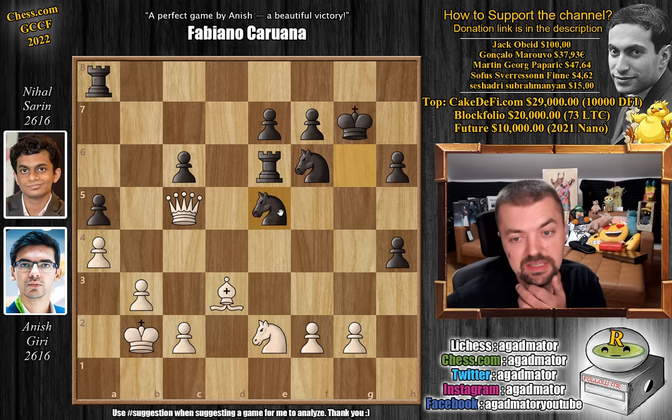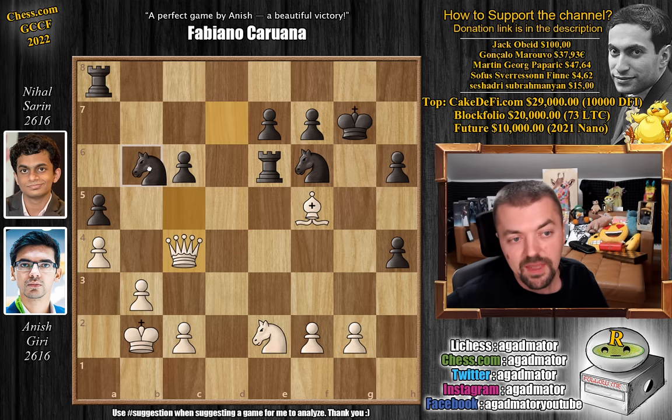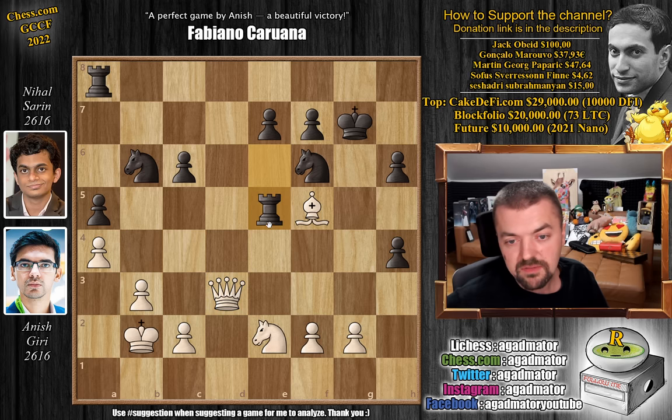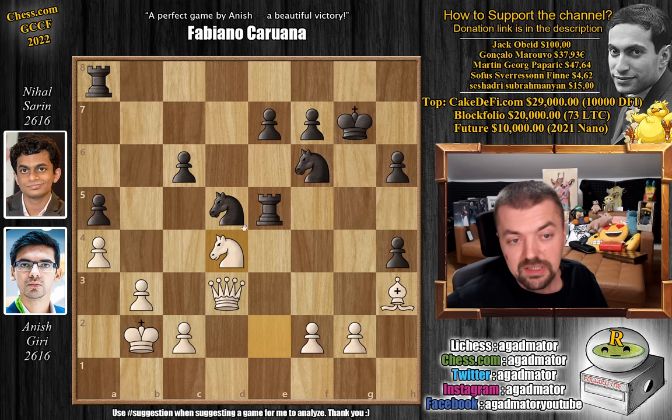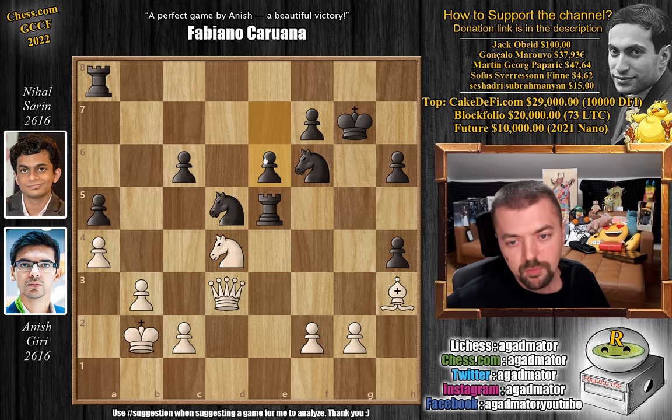Nihal tries knight to e5, but now just bishop to f5 — goes after the rook. You don't lose the rook because you have a way out. Knight e to d7 attacks the queen. Queen c4, and now knight to b6 attacks the queen again. Queen to d3, and now the rook moves — rook to e5, putting pressure on the bishop. Bishop back to h3, and now knight b to d5. Nihal is definitely finding very nice counterplay here. Knight to d4, and now comes pawn to e6. You have to give up the c6 pawn — there's no good way to defend it. If you move it, knight f5 check, and then you give up the h6 pawn. If you go king h7, then you go under the mask of the queen. Whatever you do isn't really all that impressive.